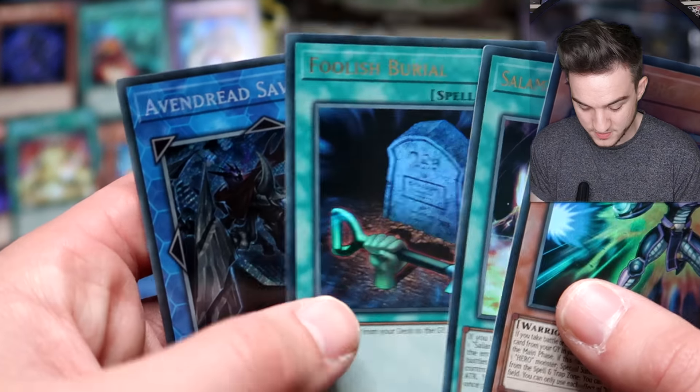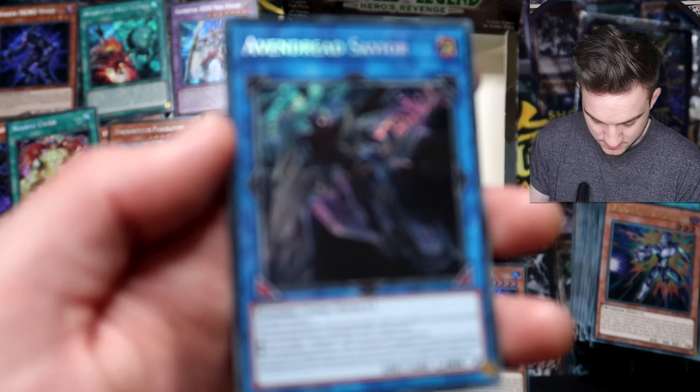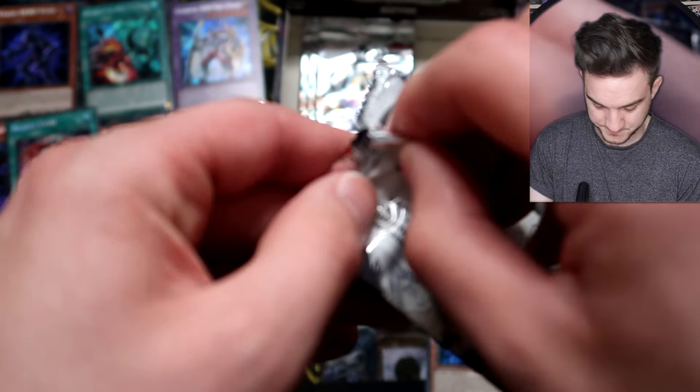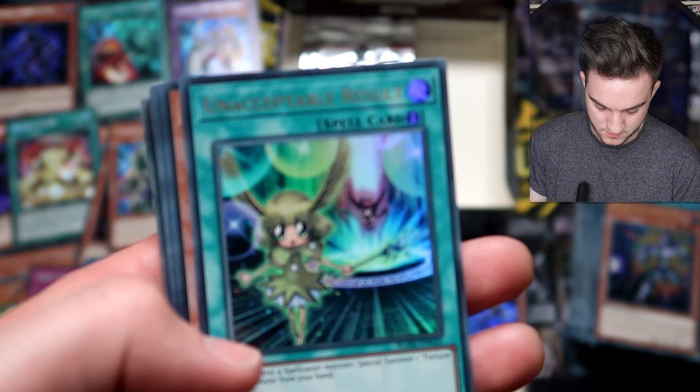Vision Hero Poisoner — what a reprint. Salamangreat Century. Foolish Burial — do we really need it as a reprint? And a Vendread Savior. I'm not sure I know anything about this card, but it is a Link Monster — maybe it's an import. I'm not sure, to be honest.